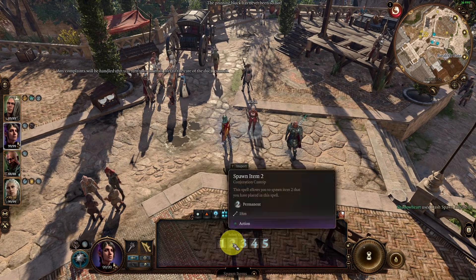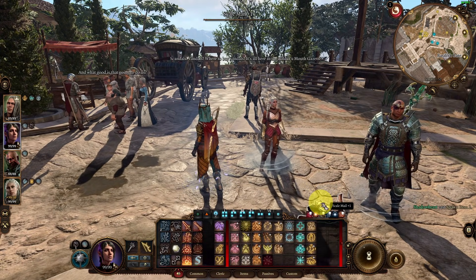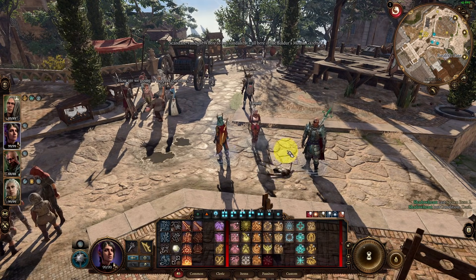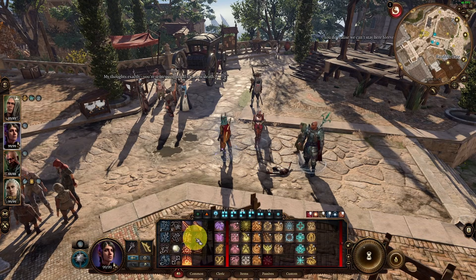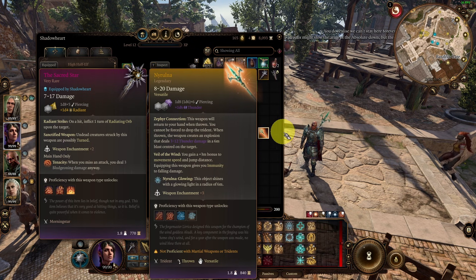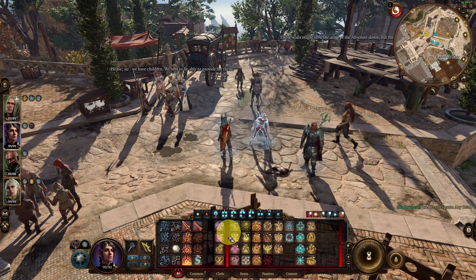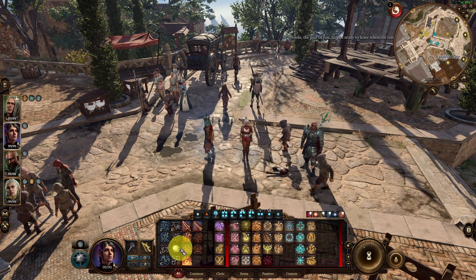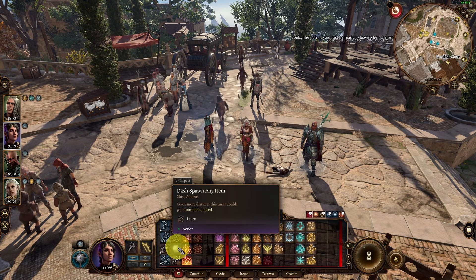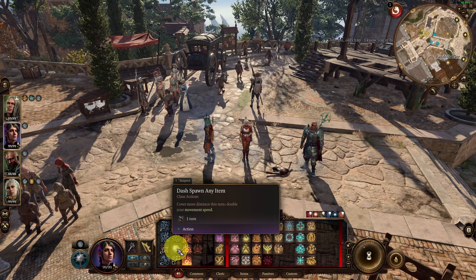We can do this with any other item too. Spawn, press this, press number 2, and spawn item number 2 — we got a scale mail plus 1, because I didn't replace those UUIDs in the spawn items text. But you can replace them with any item you want. Spawn all the items you need — I'm going to spawn another Nairula. Afterwards, you'll probably want to uninstall the mod since it replaces dash.